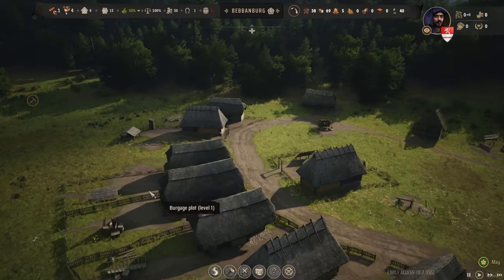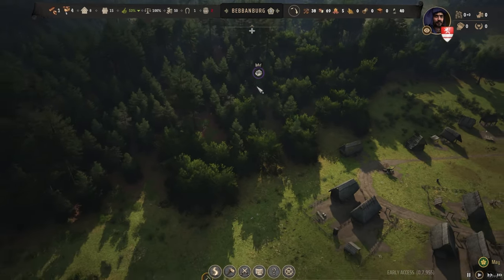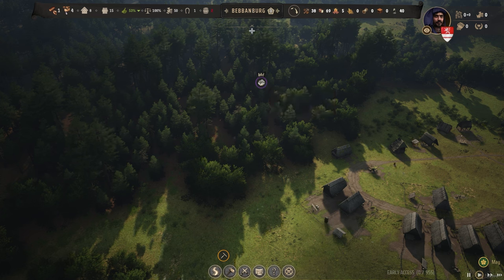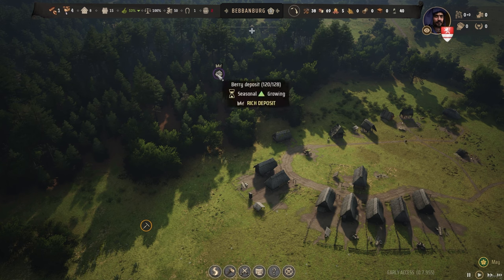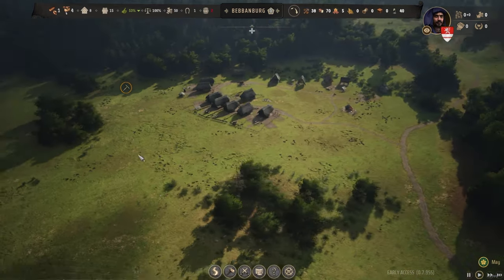So the plan for today is to sort out a little bit of food production. Even though food is good, the berries I was assuming are finite — but they're not! They're growing now, look, growing quite nicely. They are growing. It's a rich deposit as well — the little crown icon means rich deposit.